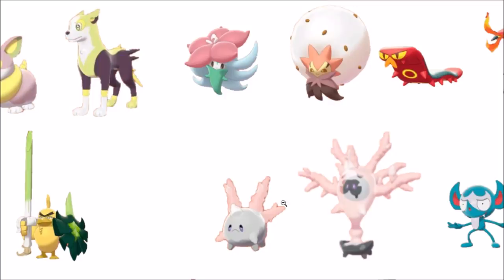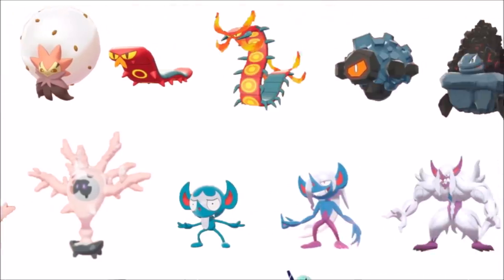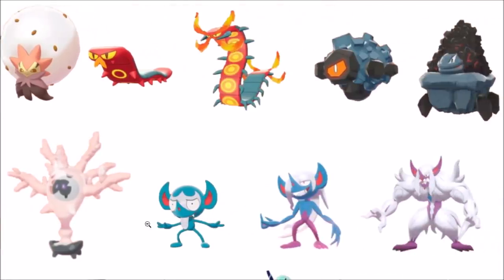I've just grown up with pink Corsola so much my entire life that this felt like the shiny for Cursola — I thought the base had pink to it. But no, base Cursola is just all white. So making the Galarian form's shiny the base color of the original form — that is some insanity. I really like it, I can respect that, that's some cool stuff.